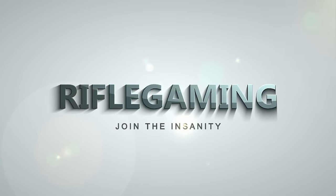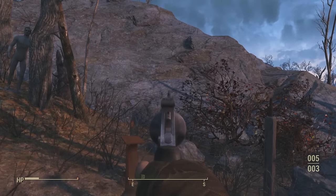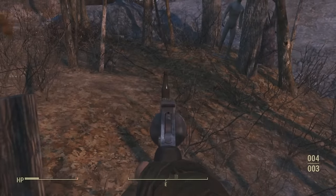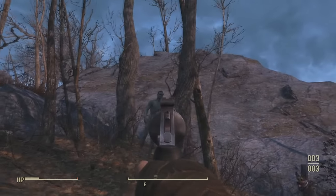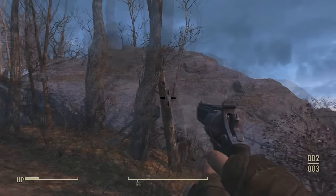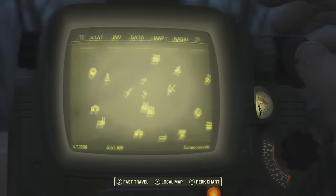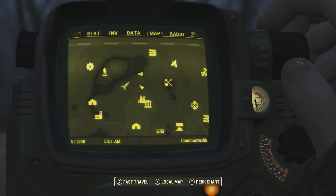Hey everyone, what's going on? Welcome back — for those of you keeping up with this series, or those of you that are new, welcome to this video. This is episode three of five unmarked hidden locations around Fallout 4, secret locations — whatever you want to call them. So without further ado, let's get into this.